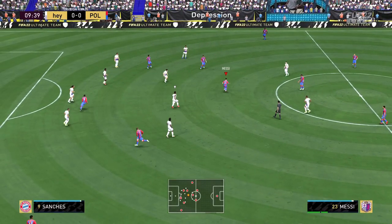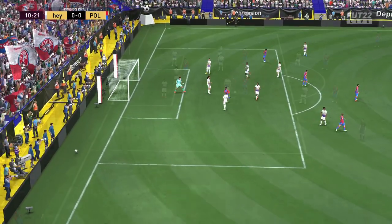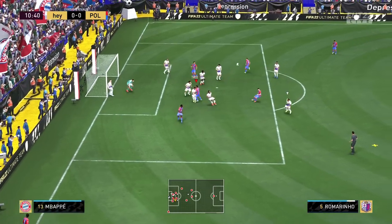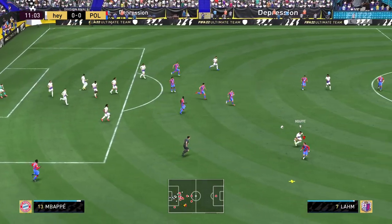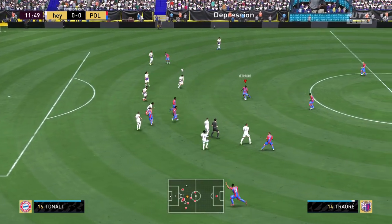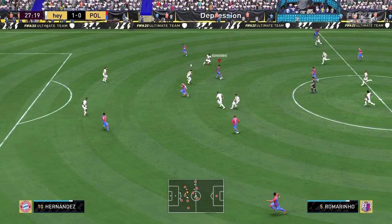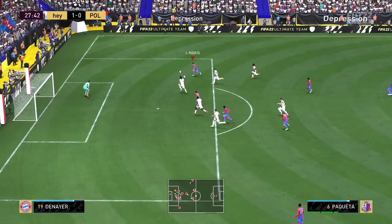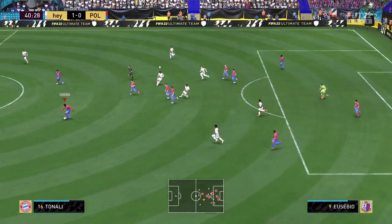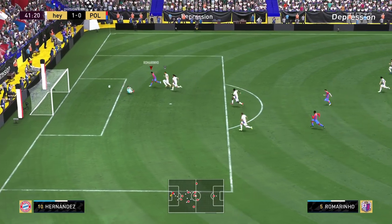Great ball control — pass to Messi, Messi back to Paquetá, the Brazilian to the other Brazilian. What a save right there by the goalkeeper — trying to test out the long shots for Romarinio. Can we get a corner? He does have 99 heading accuracy — but don't use him as your main corner threat, because you're not gonna win headers with Romarinio even though he does have high jumping and good heading accuracy.